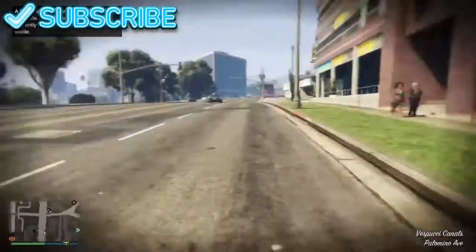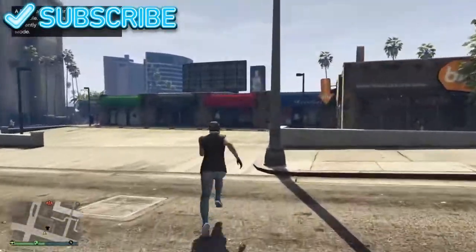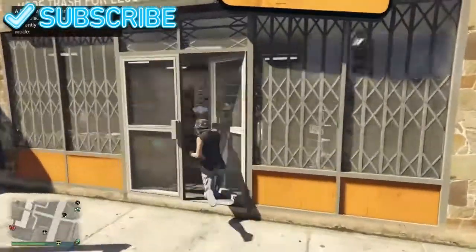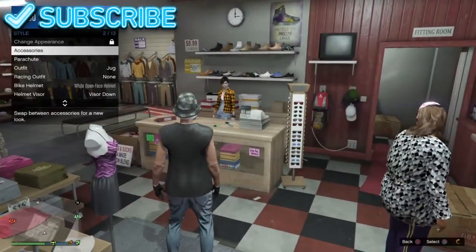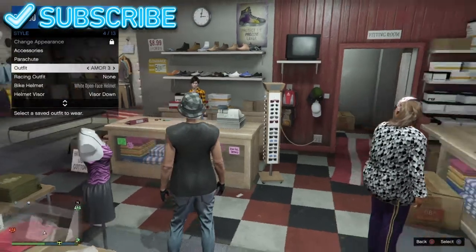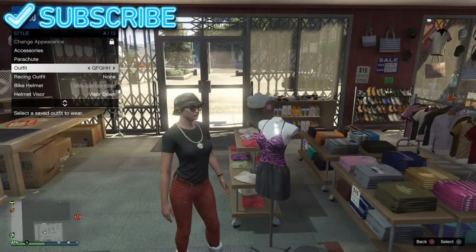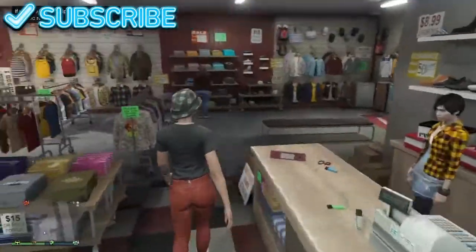Once you guys load back into the female character, you want to go to the nearest clothing store. I recommend the store right here. You want to make an accessory style outfit — this outfit right here.